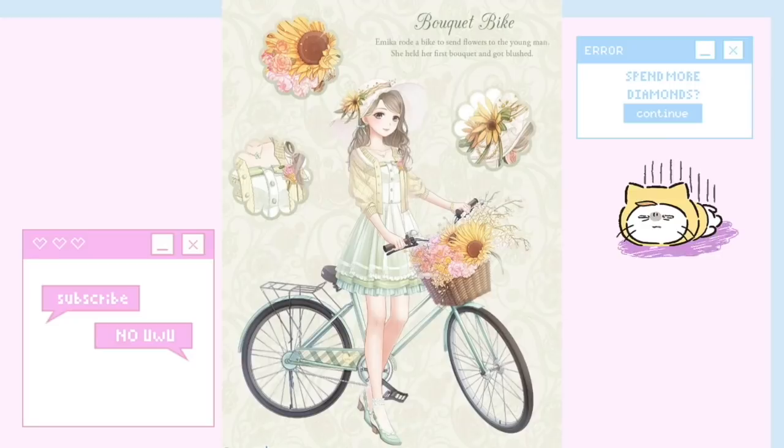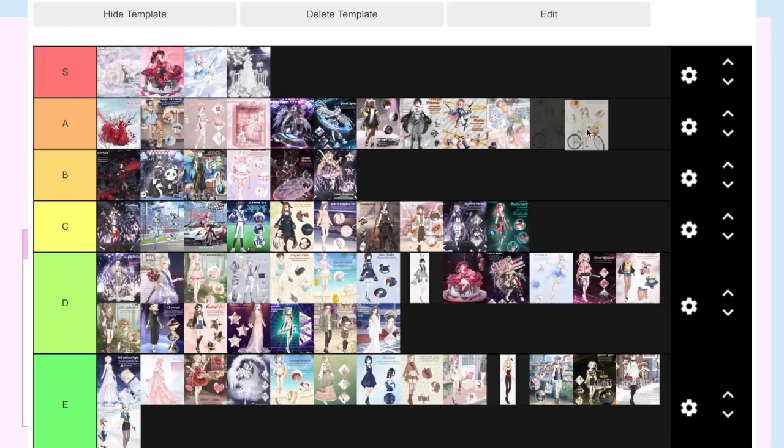Bouquet Bike is one of my favorite suits as well because the pose is really nice, it comes with the bike, and she kind of looks like she's doing a dance move that makes me giggle. She deserves a spot here because I'm very fond of this outfit — maybe because of the flowers on the bike.